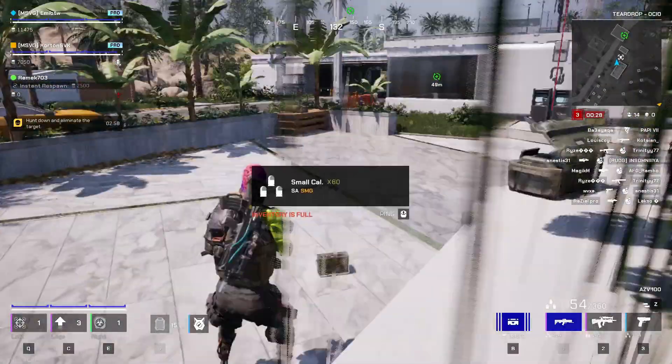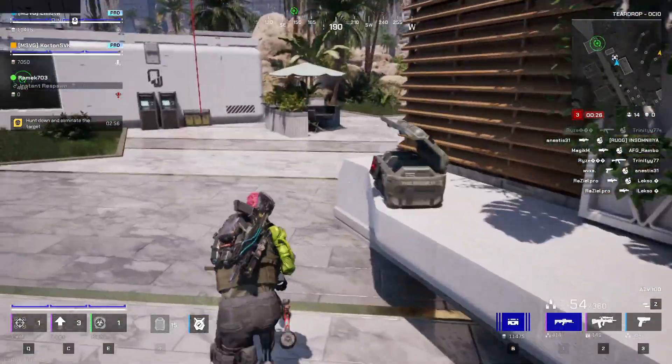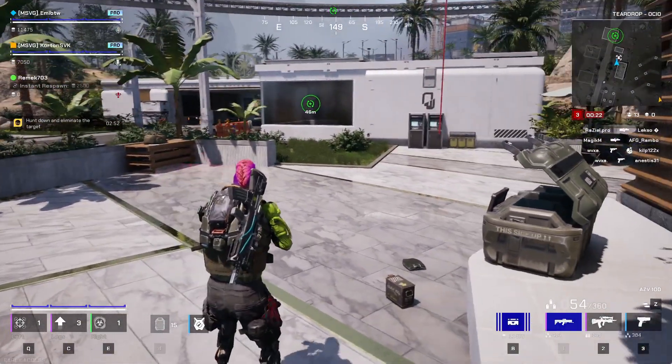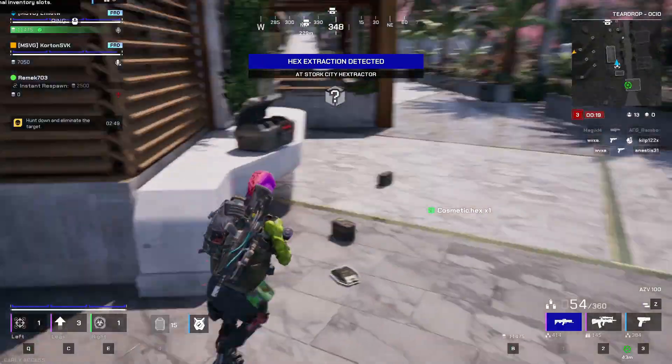Hey guys, I'll show you how to get a hex. First of all, when you hear this sound, it means a hex is around you. Usually you can find them in chests. This one was just on the ground, so we'll take this one.